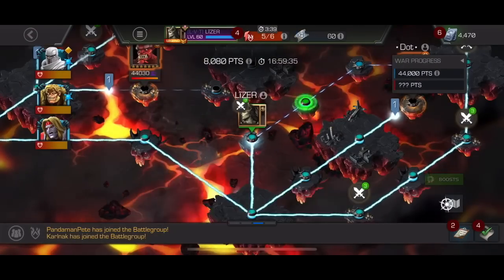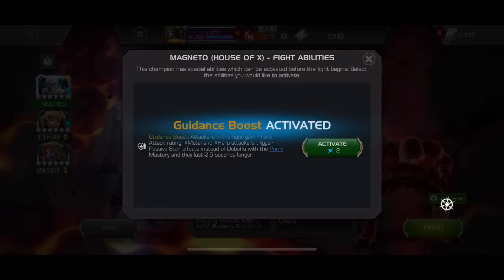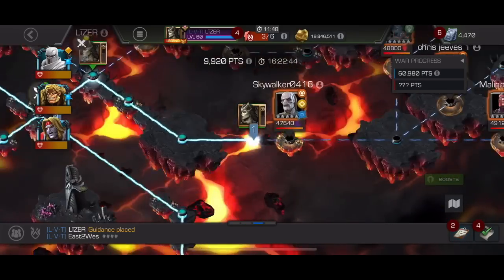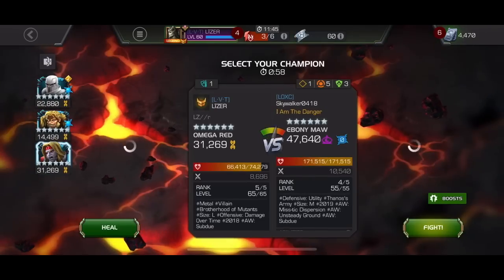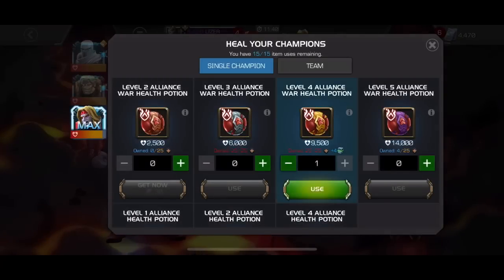If you don't want to use Omega Red, you can use Apocalypse or Namor. But other than that, I think that's pretty much all of the counters that I would personally want to use there.